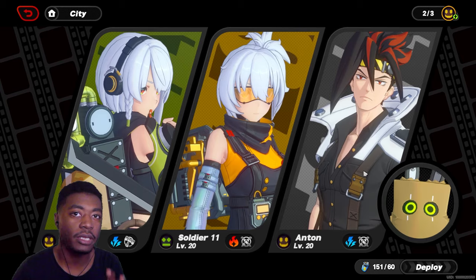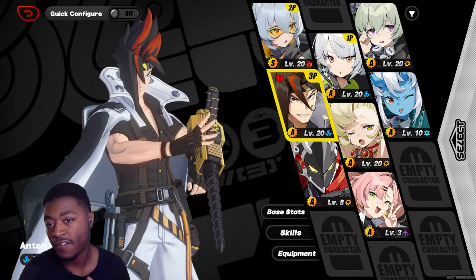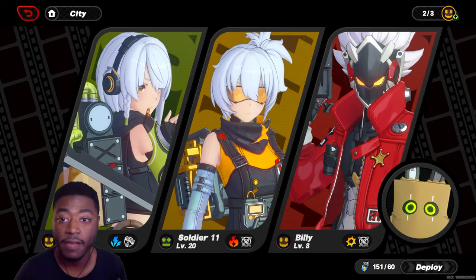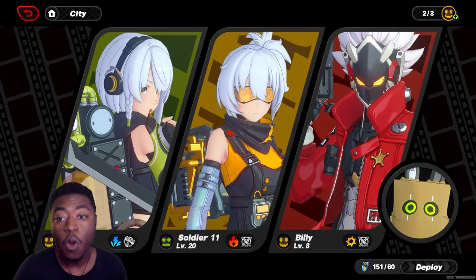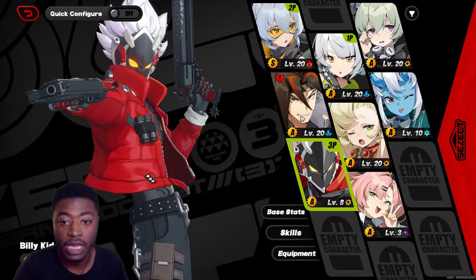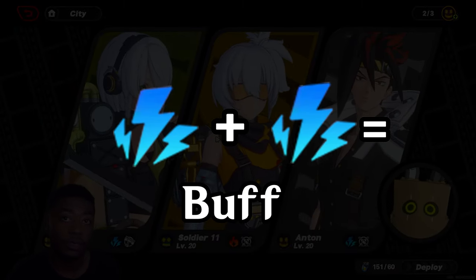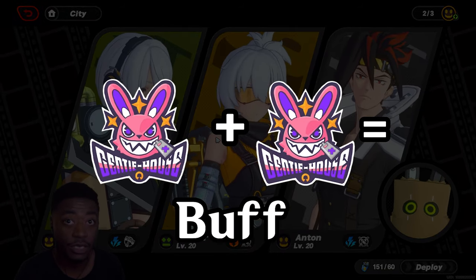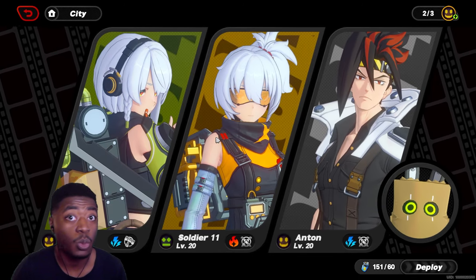What you're trying to do is most likely have two characters from the same faction. So if I have Anby and I throw in Billy, those two share the Cunning Hares faction. Then I have Soldier 11 who's solo. Or, if you don't have many characters from the same faction, you can have them be from the same element — like Anton and Anby, who are both electric. You don't always have to do this early on, but down the line you'll want the buff if you can take it.